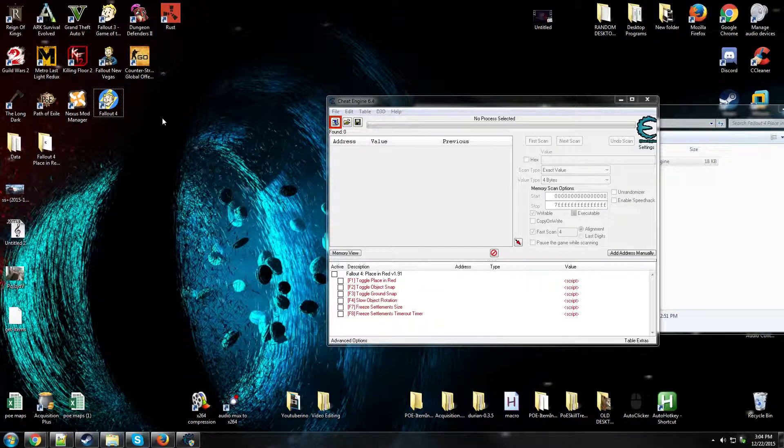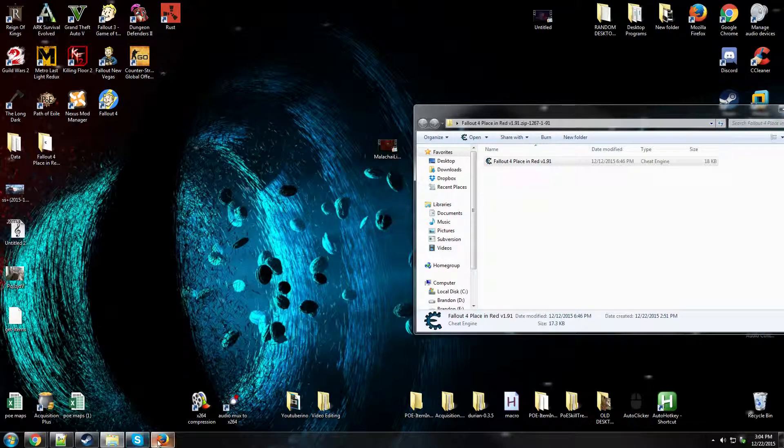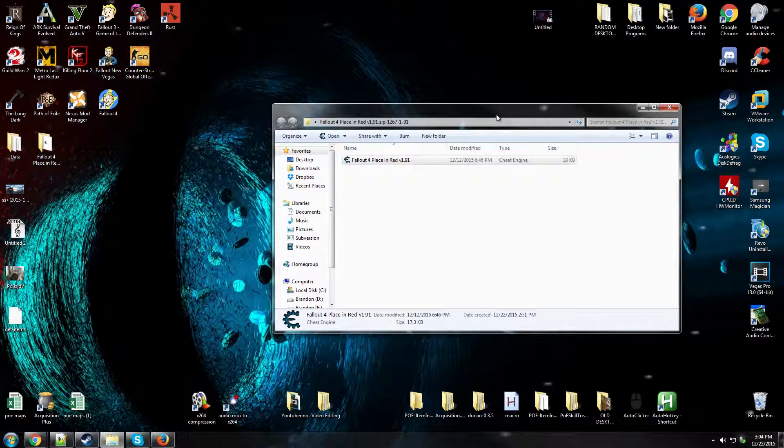Hey guys, Moose here. I'm going to do a video today on a Fallout 4 mod called 'Place Anywhere.' The name kind of gives it away — it allows you to place or build objects where you wouldn't normally be able to. I thought it would make workshopping pretty fun, and since the last video I did was on workshopping as well, I figured this would be a nice next video.